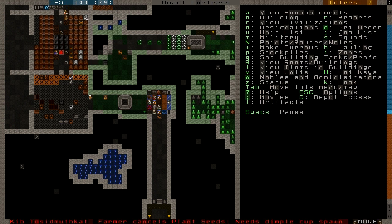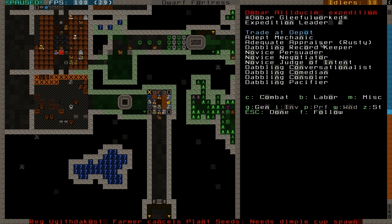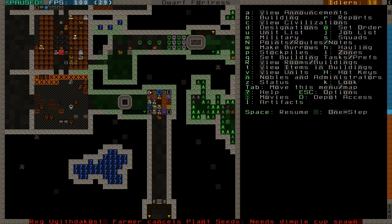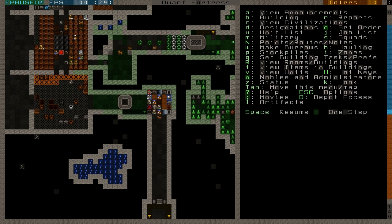Now all the items are being brought there and you want to wait just a little bit so that all the items are brought here. I started with a dwarf who has the appraiser skill — he's my expedition leader. He's rusty because he has never used that skill, but he will be using it now. Because I have the broker with an appraiser skill, in my status screen I can see the values. I don't see the exact values yet because I didn't have the bookkeeper on maximum precision settings.